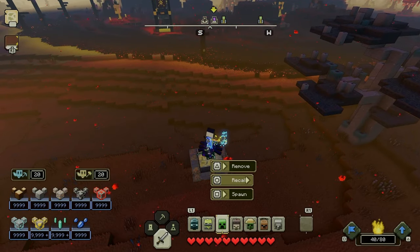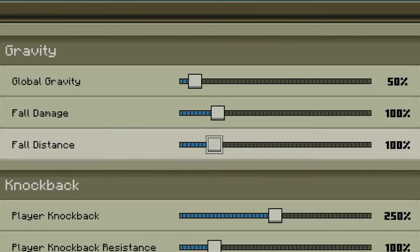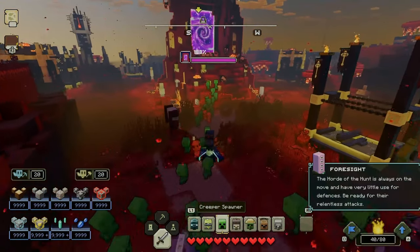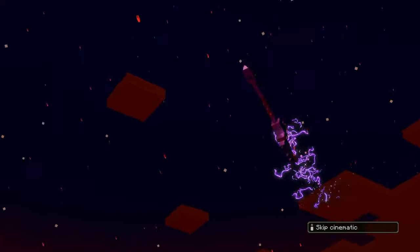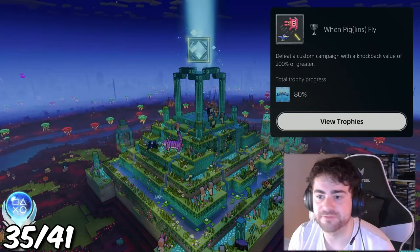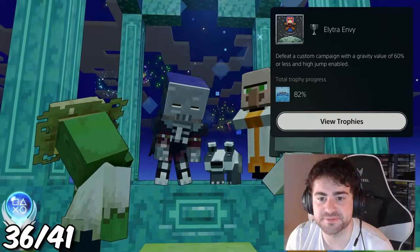There are two quick campaign DLC trophies to achieve, for having certain knockback and gravity settings on. So back into the campaign I went on super cheaty easy difficulty, one-shotting basically everything. Within about an hour, all the bosses and fortresses had been defeated again. After deleting Dave once more, we earned the two respective trophies: When Piglins Fly for defeating a custom campaign with a knockback value of 200% or greater, and another for a custom campaign with gravity value of 60% or less.